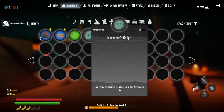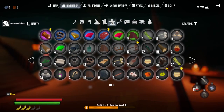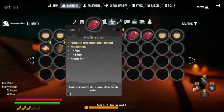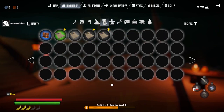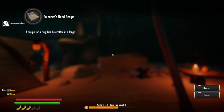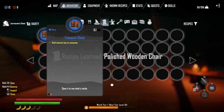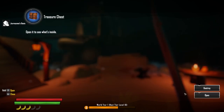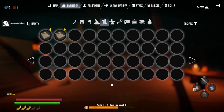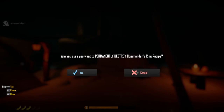Looking through my inventory: marauder's badge, pirate captain's key, miner's map, deer irises, flawless amber epic. We can learn a sailor's potion recipe, leather bag recipe, and a ring recipe. Opening a treasure chest - got a reaches amulet, commander's ring recipe, stamina potion, and a salt bookshelf recipe.